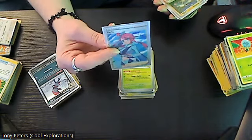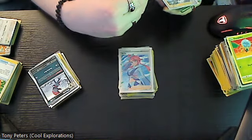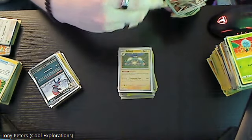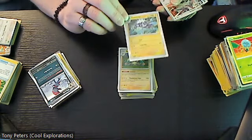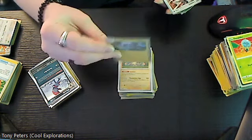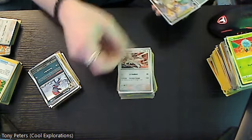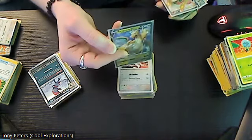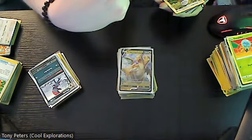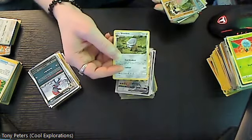Then we have trainer Skyla and this version is a twenty-five dollar card. Then a reverse holo Avaible which is about two dollars, Toxtricity in the holo version — that is four dollars — reverse holo Linoone, Dragonite V is a three dollar card, Centiskorch V which is a two dollar card, and we have Shieldon.